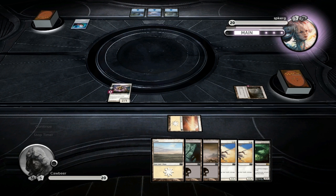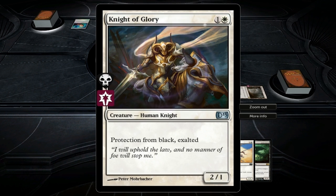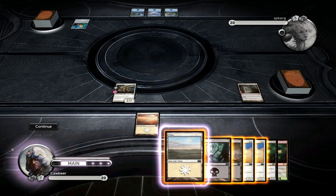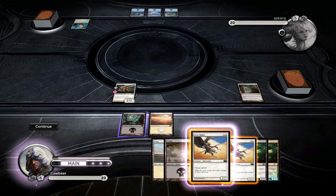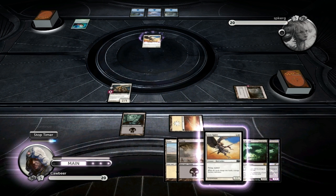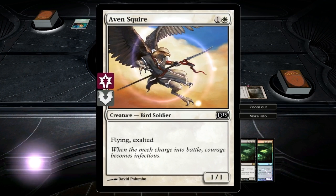Like I said in one of my videos, I would bring up some of the cards this time. Cathedral of War: tap for mana, and it's also got Exalted. Knight of Glory is pro-black and it's Exalted - it's a 2/1 for 2. We'll drop a Swamp and then drop a Squire. The Aven Squire is a 1/1 for 2 with Exalted, but also has Flying.